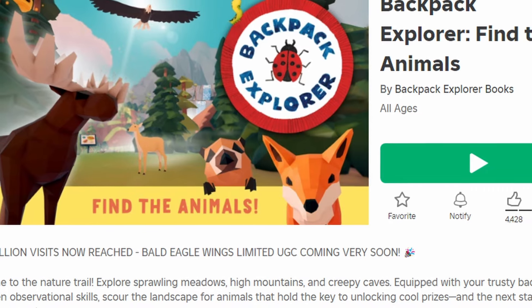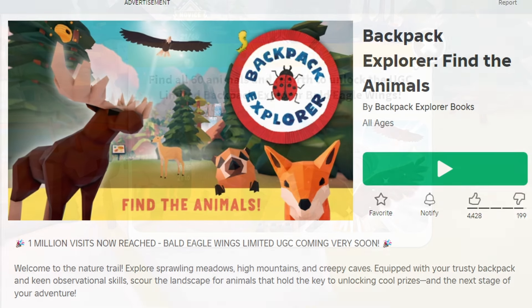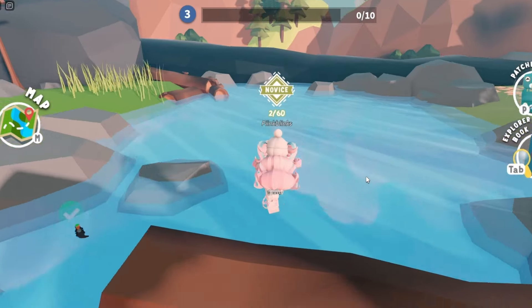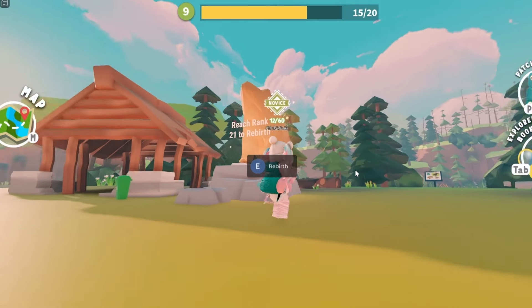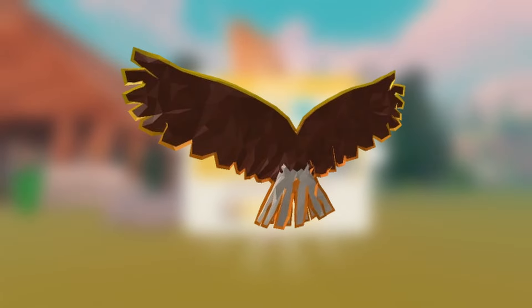To get this new free item, join Backpack Explorer. You have to find all 60 items scattered around the map, then rebirth, then you can claim the free item. To find the animals, just run around the map and look for them. Once you find one, hold E to identify it. Once you find all 60 animals, come over here to rebirth. Do you like the item? Let me know below.